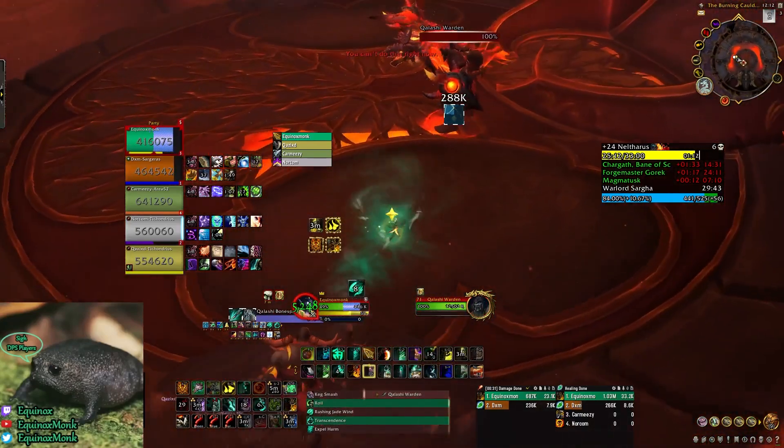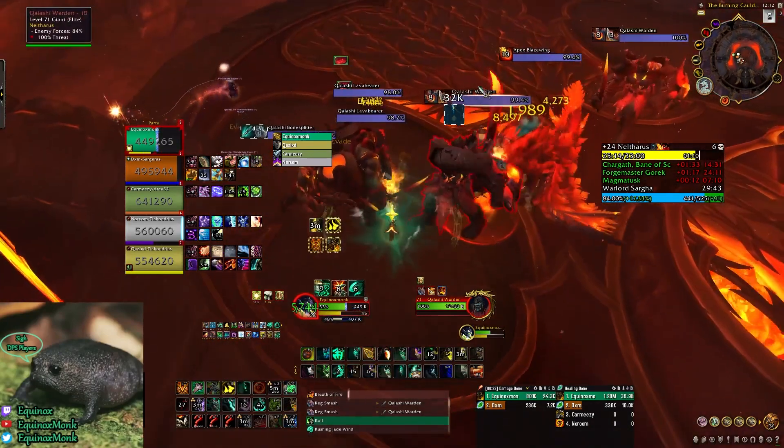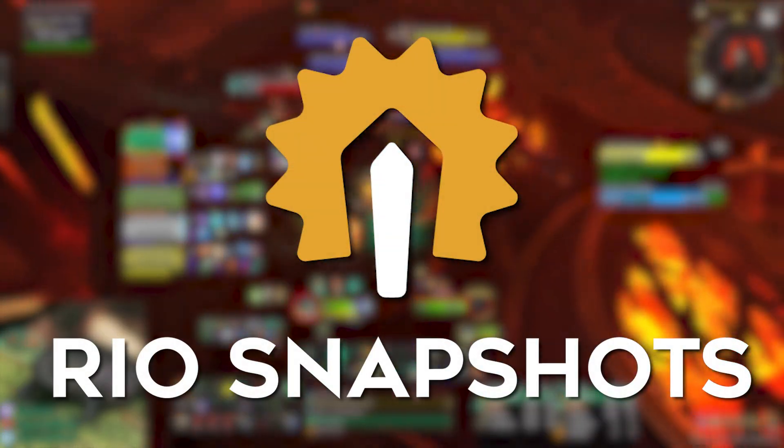From here, all you need to do is head into the next pack, and the Lava Bears should teleport down. That's it for today's snapshot, thanks for watching, and we'll see you in the next one.